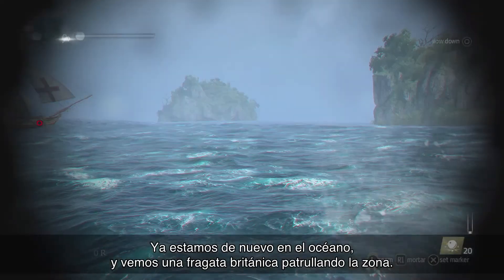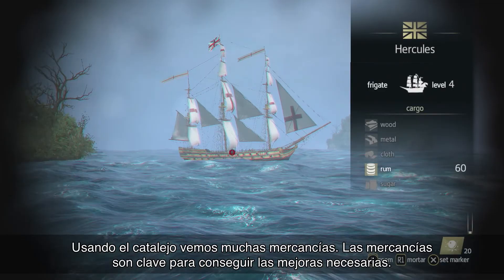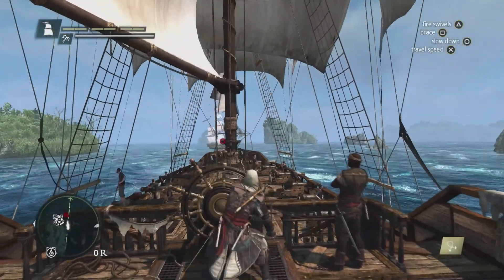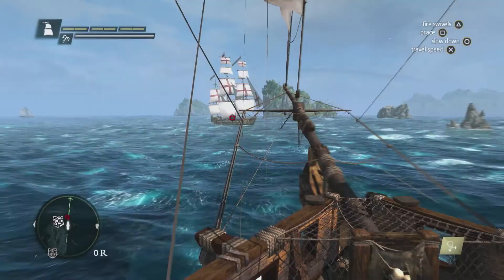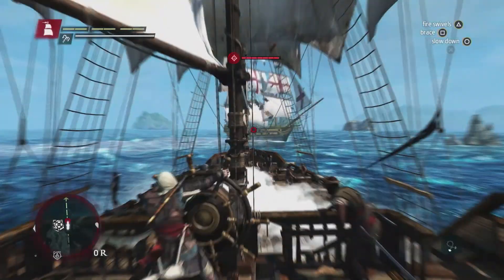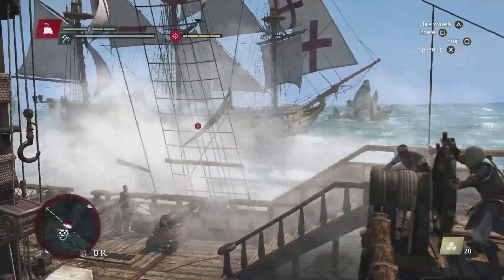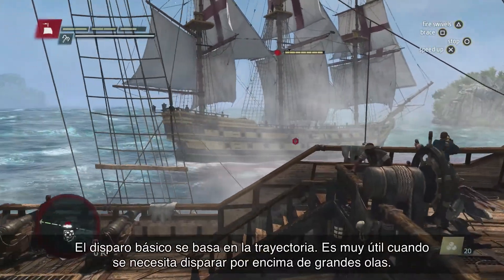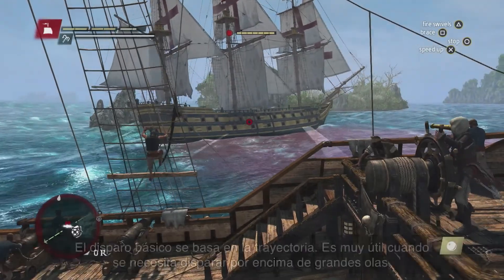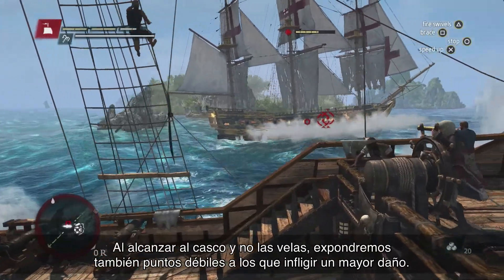Now that we're back in the ocean, we see a British frigate patrolling the area. Using the spyglass, we're able to see that it has a lot of cargo. Cargo is very important for you to get those upgrades. Here you can see the upgrades that we've done to the naval combat. The basic round shot is trajectory based, which comes in very handy when you have big waves that you need to shoot over. By hitting the hull and not the sails, we also expose weak points to do extra damage.